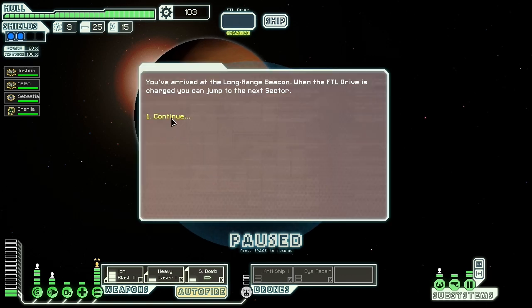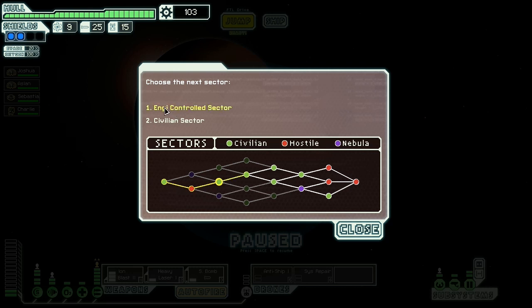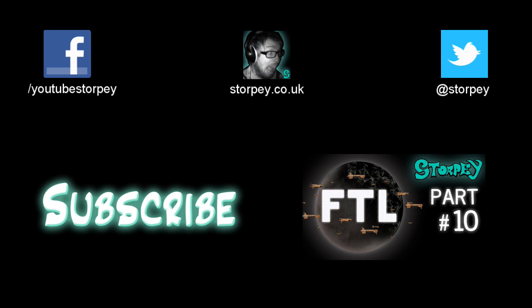A nearby space station hails us: 'We recently came across some extra drones — if you have some fuel perhaps we can make a deal.' Two fuel for three drone parts. Normally I would, because drone parts are worth more than fuel, but I'm running low on fuel and don't want to get stuck in the middle of nowhere — so I'm going to have to reject, with a heavy heart. Right — Zoltan Energy Controlled or Civilian sector? I can't tell what the one after that's going to be. I'm going to go this way because it keeps me to the top of the map, and this way I can maybe get to the Rock Homeworld.